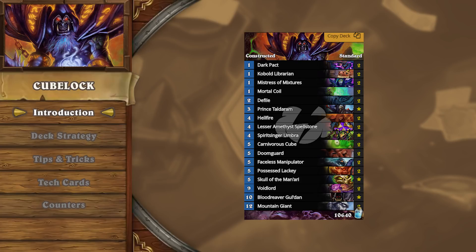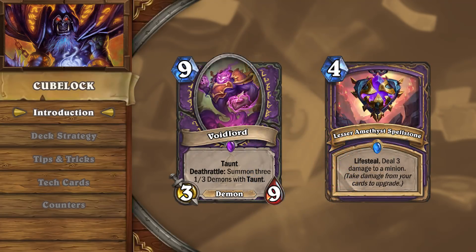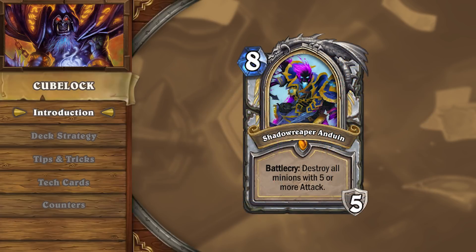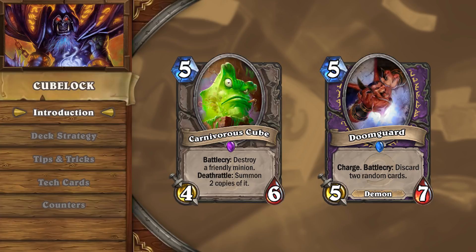At the start of the new expansion, players began experimenting with Control Warlock, since it received so many new tools like Voidlord and the Lesser Amethyst Spellstone. Sadly, due to the large amount of Raza Priest on the ladder, Control Warlock struggled. After further experimentation, players began to include cards such as Carnivorous Cube and Doomguard in order to have a way to kill slower decks, giving Warlock a chance against Priest.